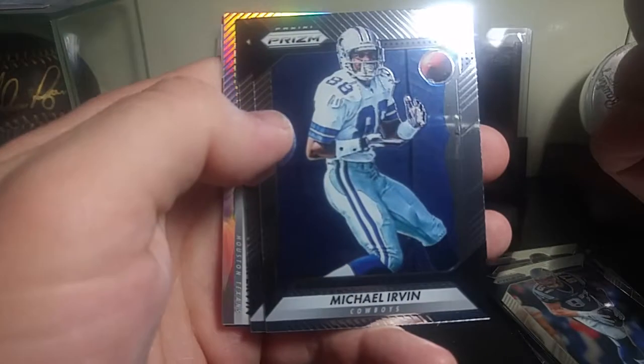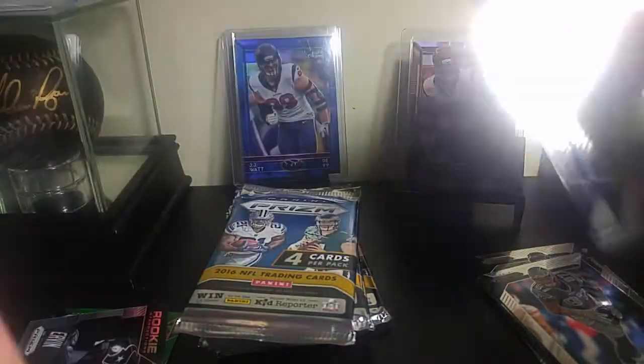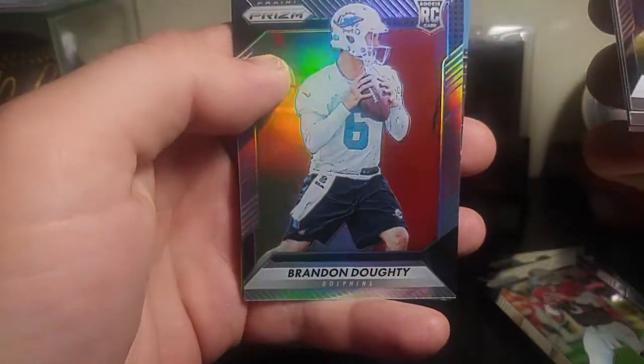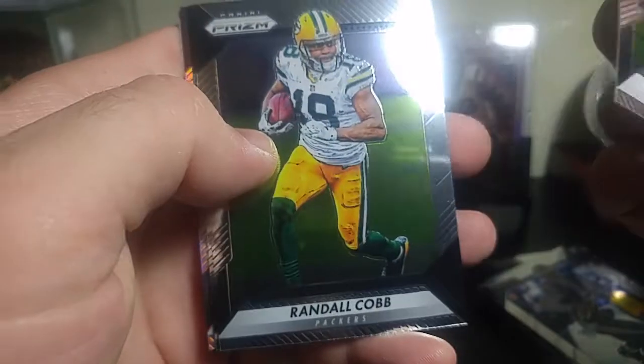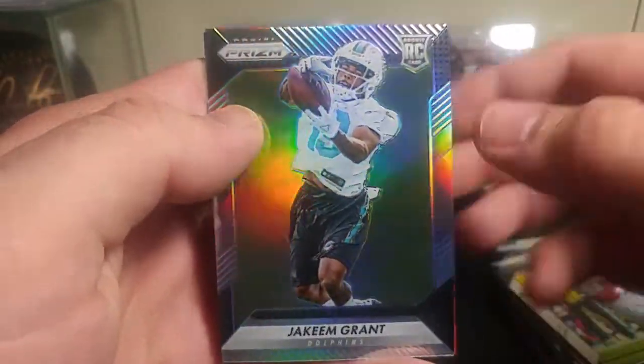Got a Palmer, Michael Irvin — nice one — Kenny Britt, and rookie introductions of Tyler Irvin for the PC. Let's see if I can get one Elliott Rookie or Dak Rookie. Aiken, Fleener, and Brandon Doughty rookie. Travis Kelce, Randall Cobb, got a Frank Gore, and Jakeem Grant — rookie.